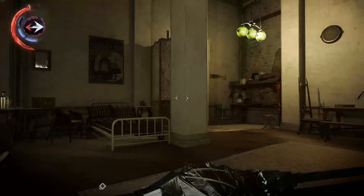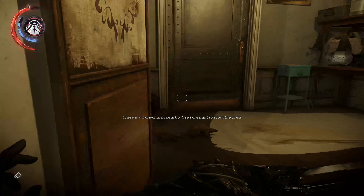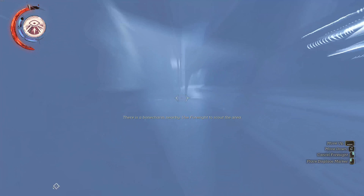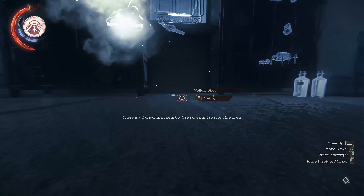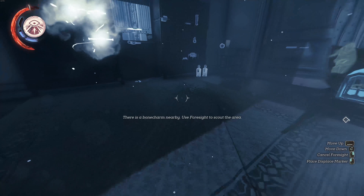First you have to come up here and use the balcony to enter the other side of this apartment. This door is locked, but there is a small vent just right beside it.